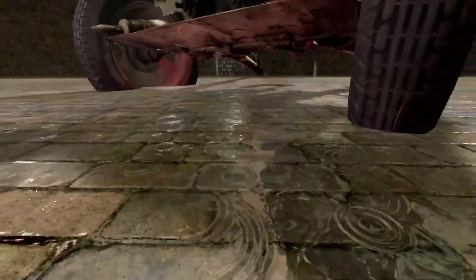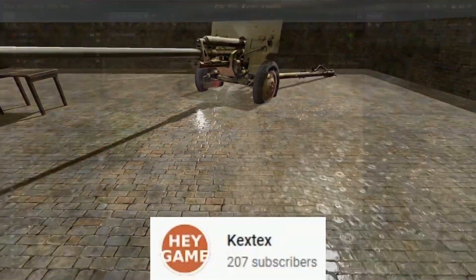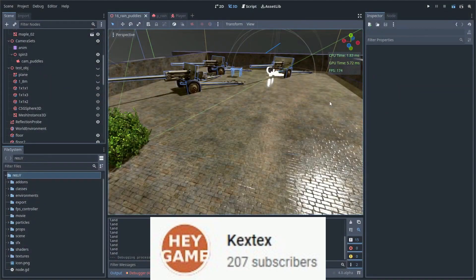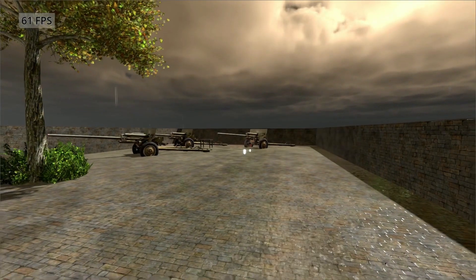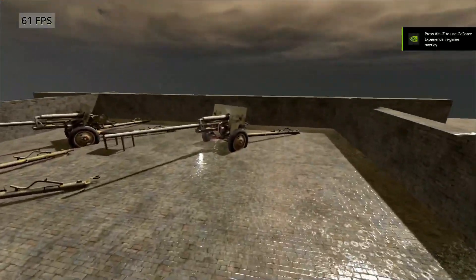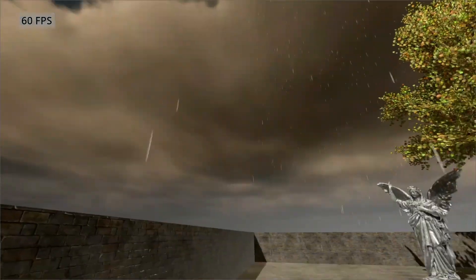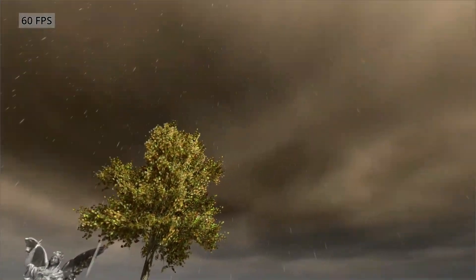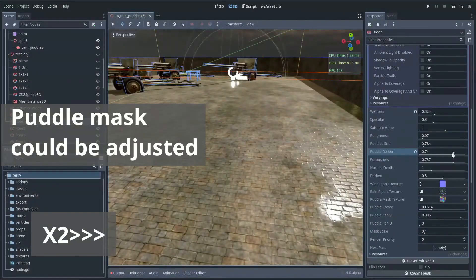More amazing Godot shader special effects can be found on the channel of Kextex. This time it's a rain puddle shader in Godot 4, and the great thing is that Kextex has made this available to the community to use in their projects. Kextex is quite a wizard when it comes to shaders, and his channel is full of amazing things like rustling leaves and backlit foliage. This is quite a discovery and a treasure trove for Godot devs, so check it out — it's amazing.